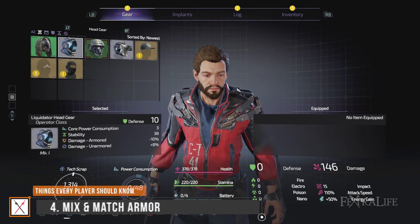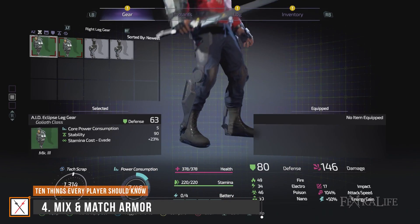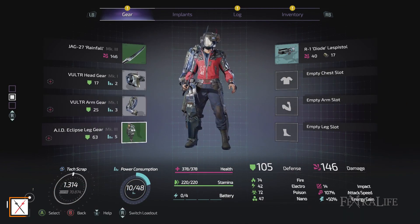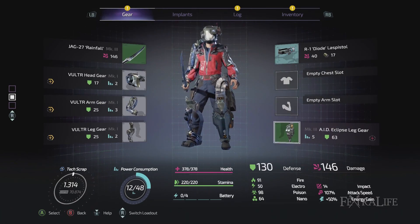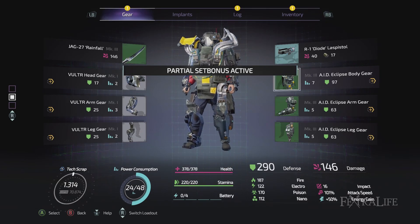One great addition to the Surge 2 is the incorporation of partial bonuses on armor sets. This allows you to slot 3 of 6 pieces of a set and still gain a bonus, which creates the opportunity to mix and match. Figure out what you can get from each set and plan accordingly. Sometimes having two sets is better than filling out a complete one, even if it doesn't look as cool.